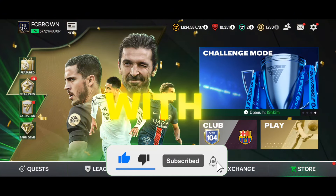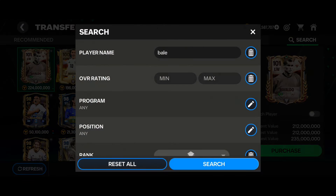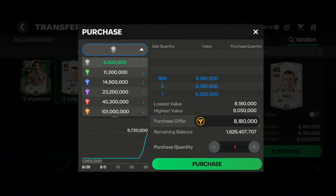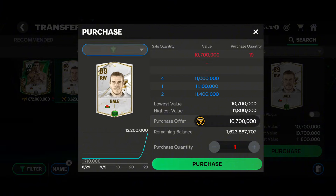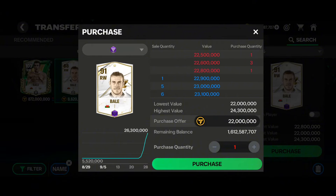Let's start with the coins glitch — how you can make a lot of coins. Go to the search section and look for the Bale card. This card is now available easily in the market at 8.1 million. If you rank him up using a Dudik card, you can get him ranked to 22 million after buying at 10.7 million, giving you roughly 11 million straight profit using three Dudik cards — about 3.2 to 3.3 million profit per Dudik card.